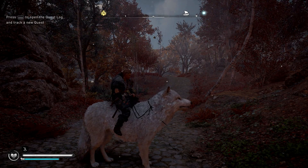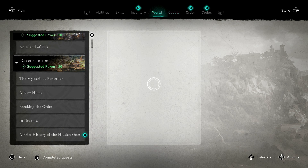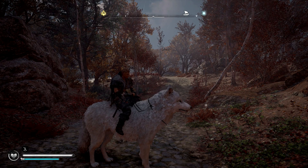Welcome back Vikings and happy Friday the 13th! In this video I'm going to show you how to grab the Twinkle Twinkle trophy achievement. This requires you to acquire or catch a firefly and then release him in your settlement.